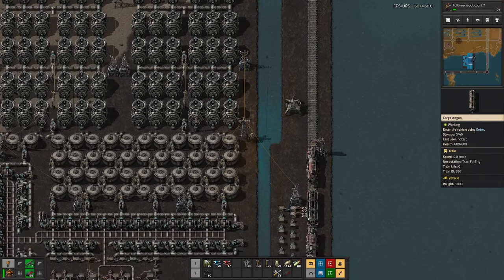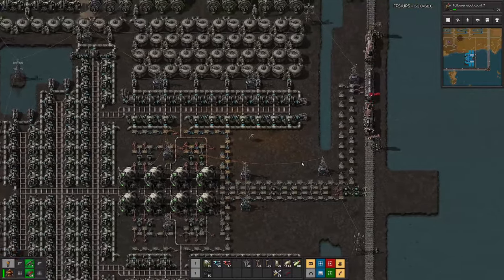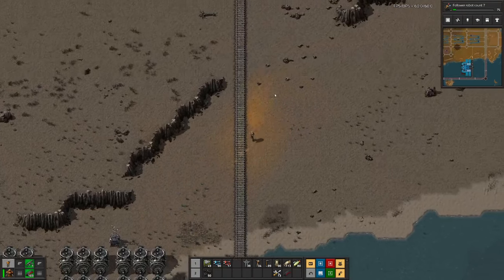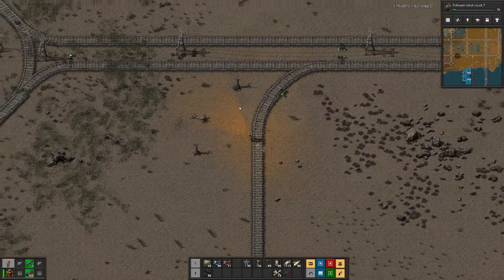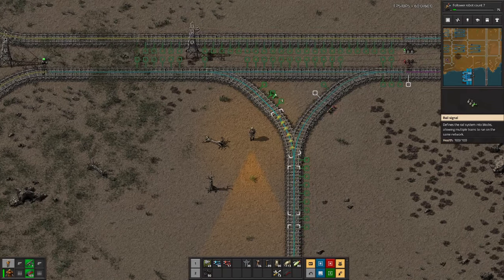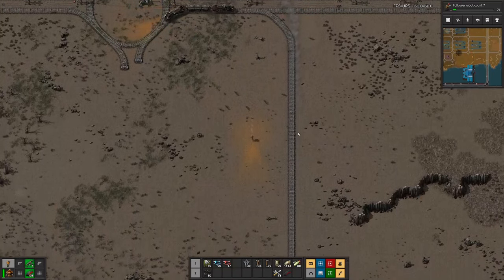Let's place a radar here and also at the other end. The rail was curved the wrong way, which is of course not good for pathfinding, but that can be fixed. And there the train goes again.